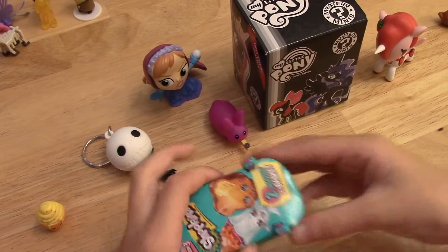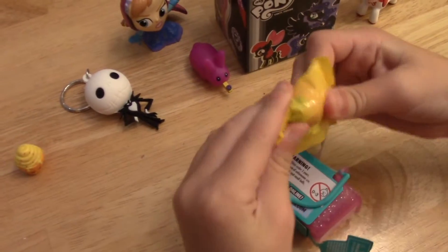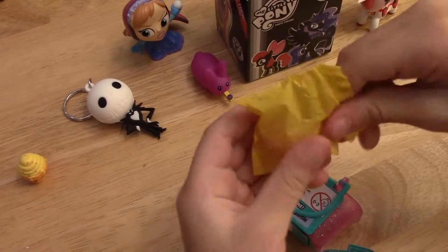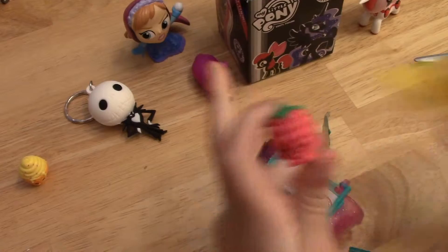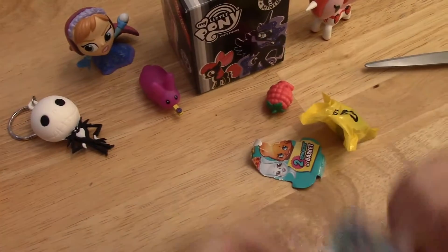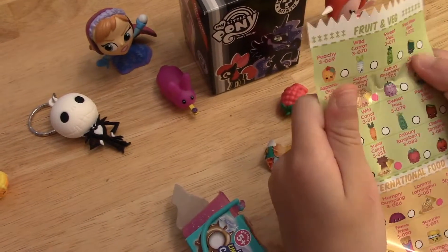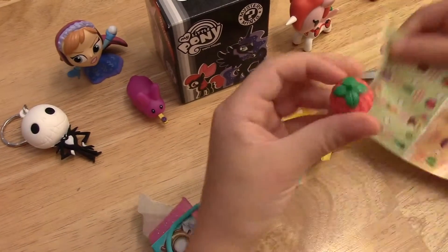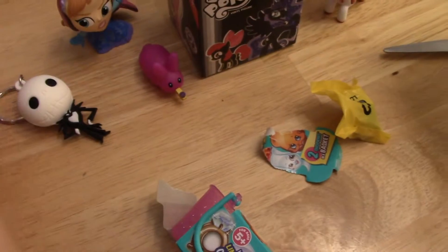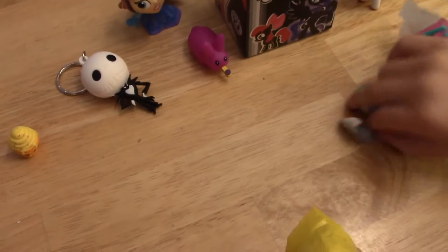Let's do this Shopkins Season 3 basket — there's two inside. Let's see what we got. I've never seen this one before — this is Asbury Raspberry! Let's see her on the list. She might be a rare. She's a common, right here as Asbury Raspberry. She's so cute — I've never seen her before. Isn't she cute? Let's put her right here.